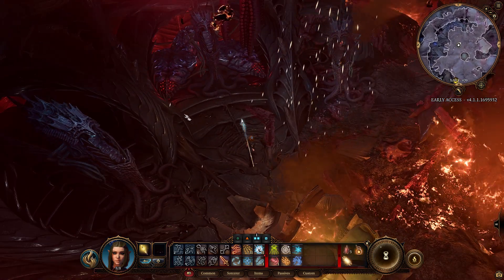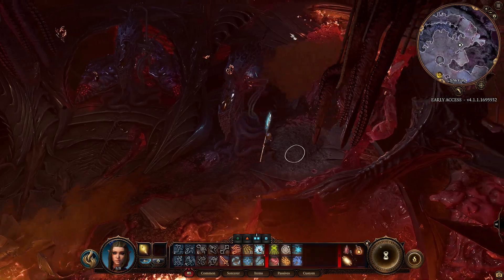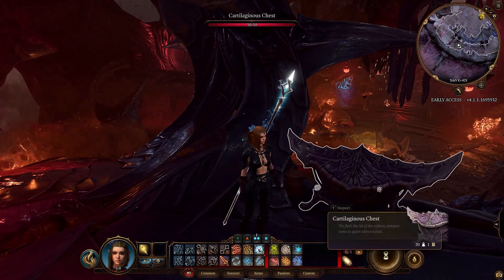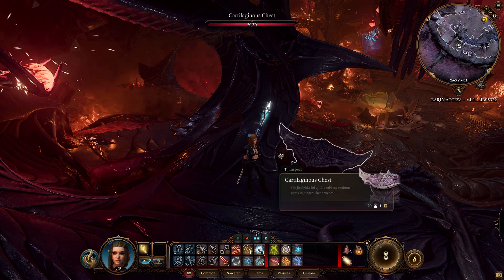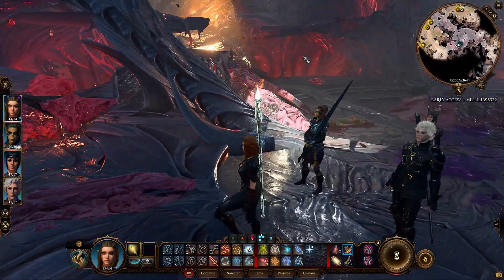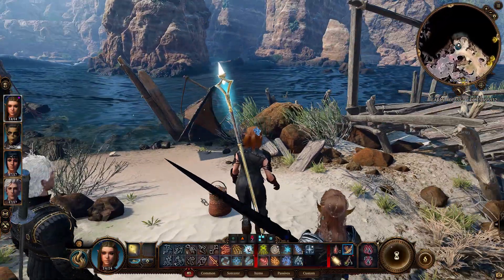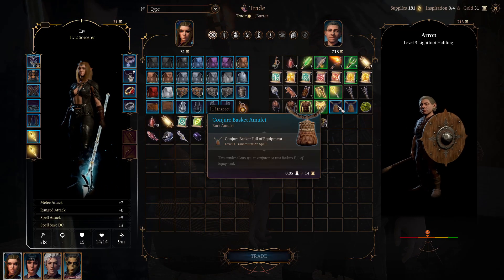How to acquire all those items? At the starting area on the mindflayer ship, turn around and behind you in the higher area is a basket full of equipment. There is also a conjurer basket amulet in the mindflayer chest right next to the basket. At the ravine beach, there is a basket full of equipment next to the broken pier. You can also purchase the conjurer basket amulet from the trader at the Druid's Grove. A long rest may be required for the merchant's inventory to update.